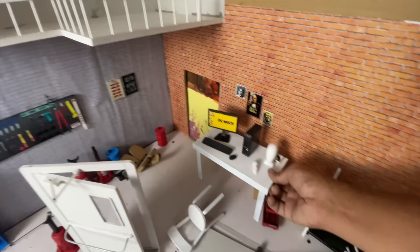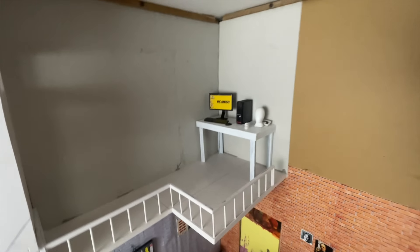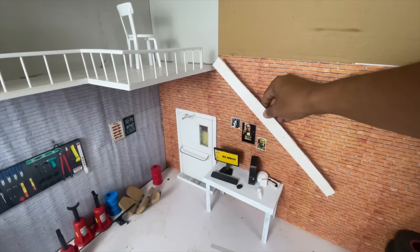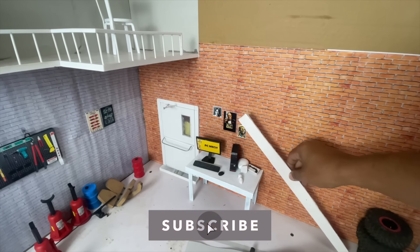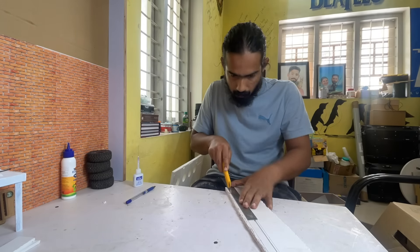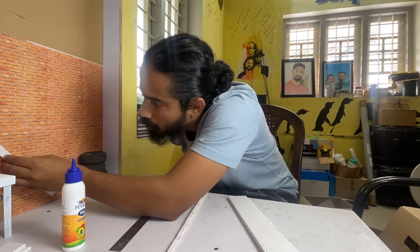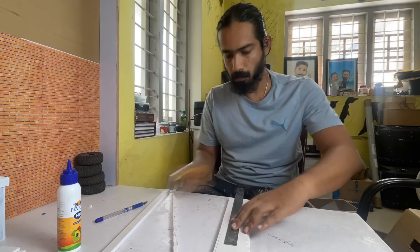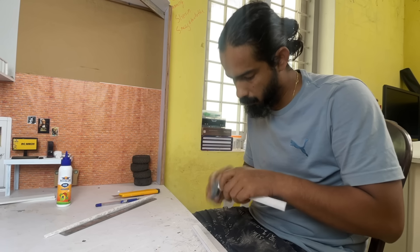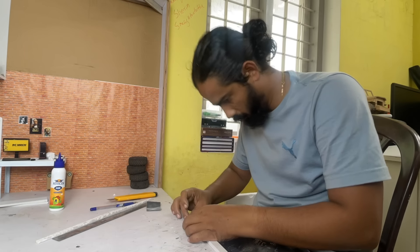I actually want to support the mall. It is not a problem. We have used a table here, and we have used the wall and the structure of the wall. We have used the first floor. Let's do a step. This is how many steps there are. Here we have small steps.